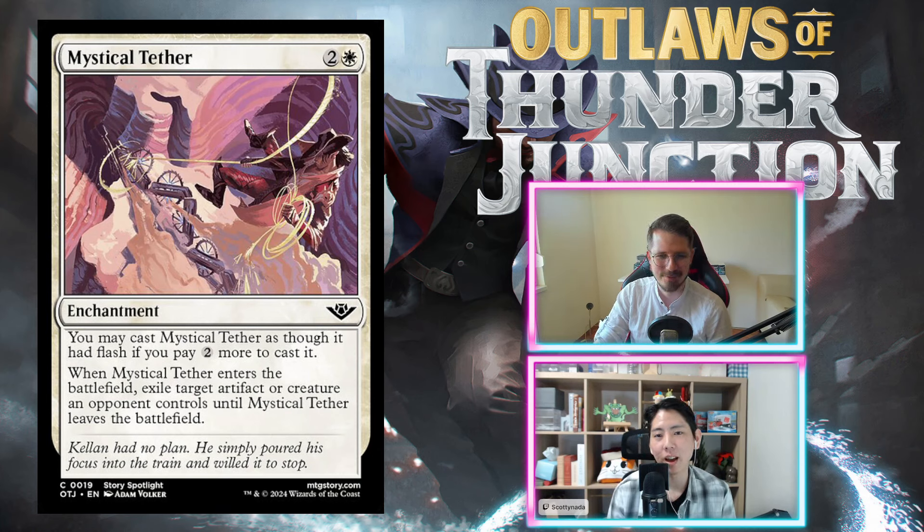Back to the cards. Mystical Tether: two and a white, three mana enchantment. You may cast it as though it had flash if you pay two more. When it enters the battlefield, exile target artifact or creature an opponent controls until Mystical Tether leaves the battlefield. The five-mana flash mode helps the blue-white 'don't cast spells on your turn' theme and can surprise something in combat.